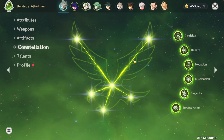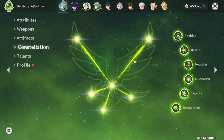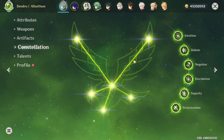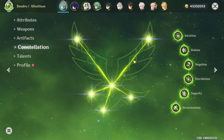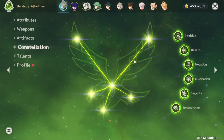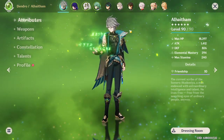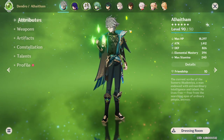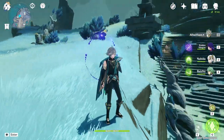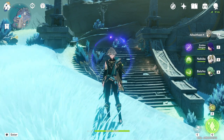Something else that is very important to mention is that every single team I'll be showing is a team where the damage is split between El Hatham and two or three other off-field DPS units who are also going to contribute a lot of damage. This is very relevant because while C6 El Hatham is going to be doing a lot of damage, you can count on the other three members also doing a lot of work. The team comp I normally run on El Hatham, because my El Hatham is C2+, is a raw spread team.